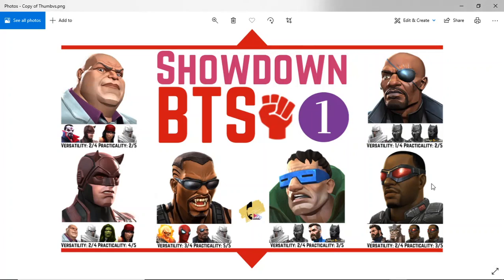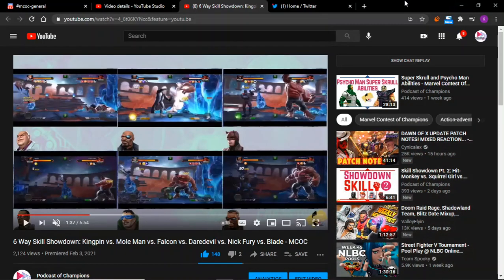Here's a follow-up to the first episode of the Skill Showdown. I wanted to go through the teams that I used, the team compositions, the pre-fights and stuff like that. If y'all haven't watched the episode, this one's gonna have some spoilers. Basically in this one I pit four of the most recently buffed Skill characters — Daredevil, Falcon, Kingpin, and Mole Man — against two of the classically considered gods of the class, which would be Nick Fury and Blade.